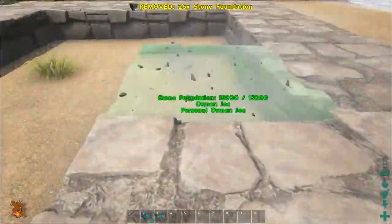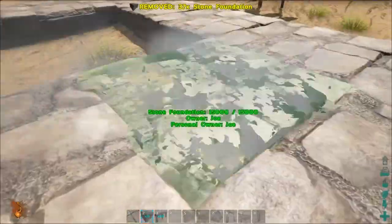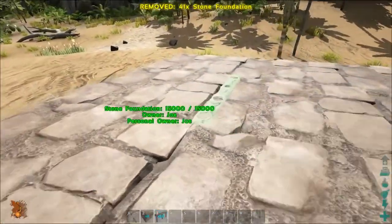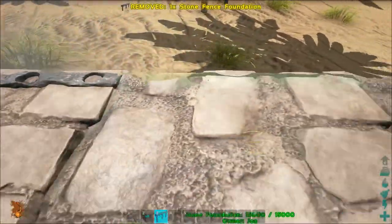To create the base of our building we will need 40 foundations. These must be placed in an 8x5 grid. I've chosen to use stone foundations to give the building a kind of medieval look. Next we will use some fence foundations — this will come in handy later.